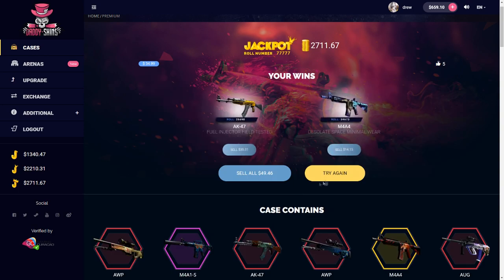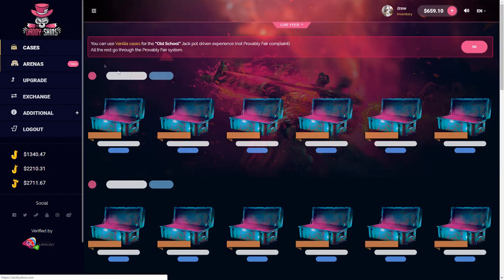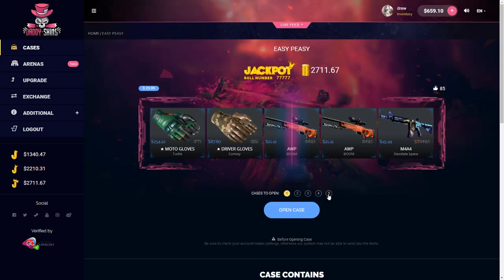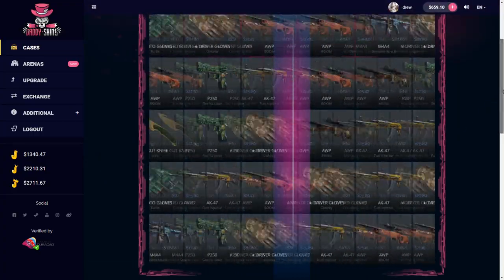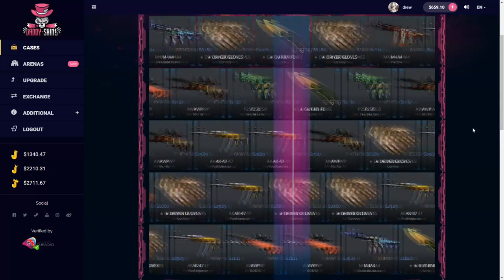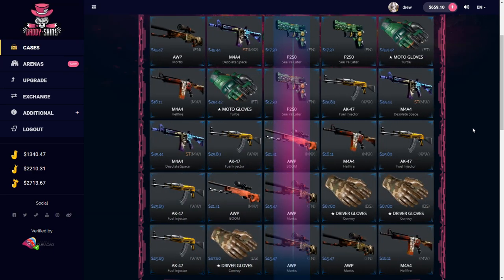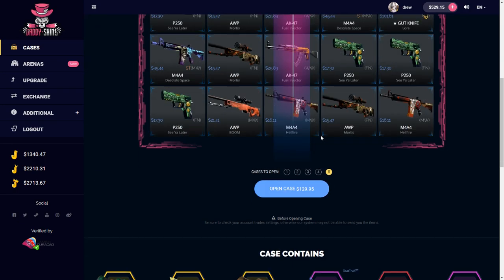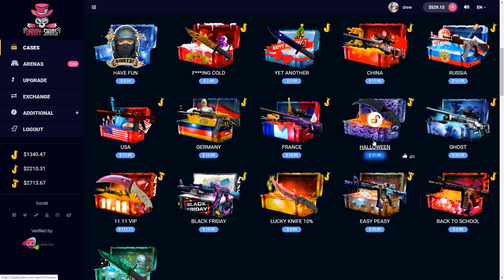I knew their premium on here was kind of a banger but wasn't expecting to get that. We lost 20 on there. Let's go over to the Easy Peasy case — I've seen Prodigy get the gloves out of here a lot. Let's do five of these. Come on, if I get the gloves out of here... that's not gloves, oh my god that was such bait. Lost 40 on there.